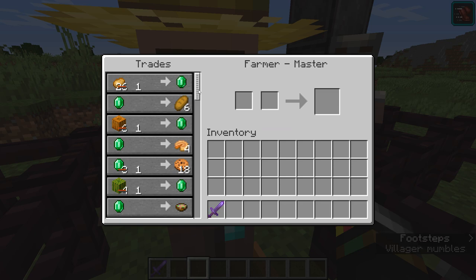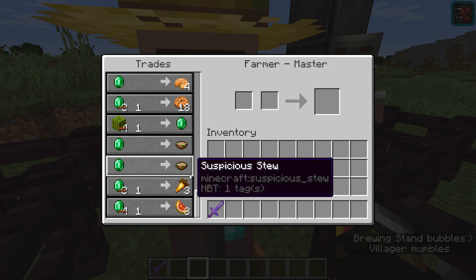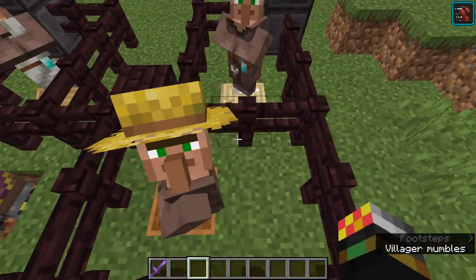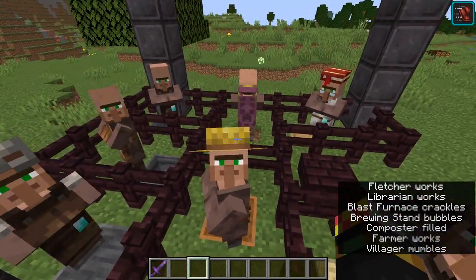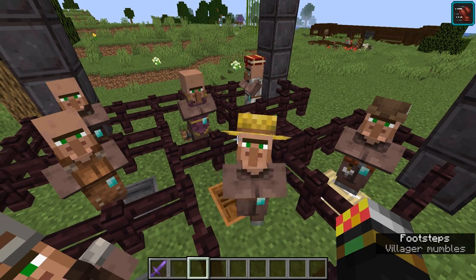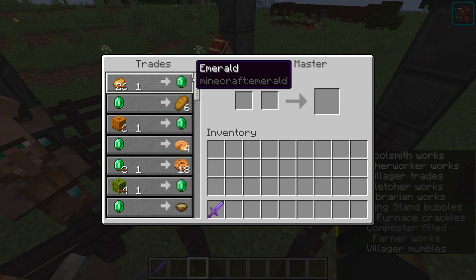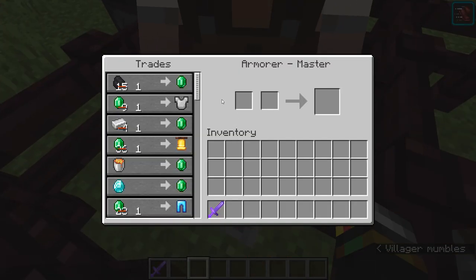The Farmer also sells golden carrots, which I maintain are the best food source in the game — they have the best saturation so they last you the longest. They fill up three hunger bars, but golden carrots actually last longer than steak. They're also easier to obtain: just build a simple emerald supply like a flint trade or chicken farm, trade for emeralds, then trade those emeralds for golden carrots.